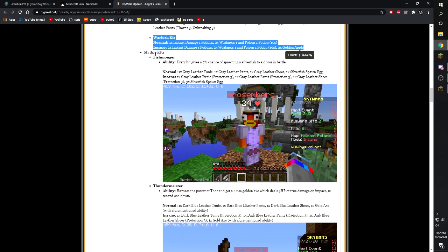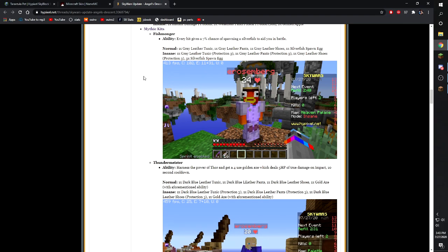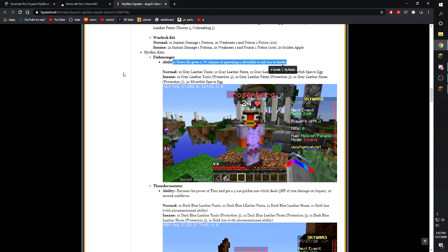For mythic kits, they added Fishmonger: every hit gives a 7% chance of spawning a silverfish to aid you in battle. To clarify: this counts when someone hits *you*, not when you hit another player — so even a snowball gives a 7% chance to spawn a silverfish. It seems really annoying to fight against. You get leather armor with Protection 3 and three silverfish spawn eggs.